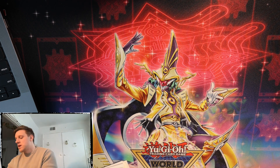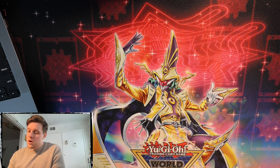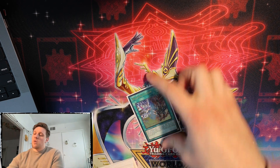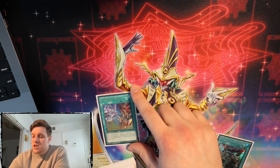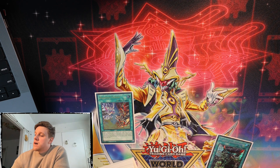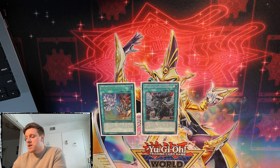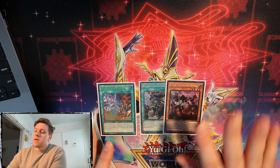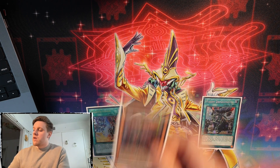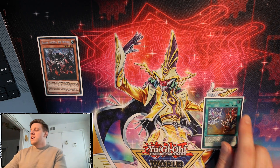Now that we've talked about what she sends, let's talk about her role in combos and how we're summoning her. Our new basic combo with Quen requires Branded Fusion plus Fusion Deployment. The one-card Branded Fusion combo isn't really changed - it usually ends on Mirror Jade plus Lost plus Albion engrave. But if we add Fusion Deployment or even just Cartesia, we can add Quen to the end board, which is a powerful tool. We'll always fire off Fusion Deployment first and summon Cartesia to dodge Imperms on our fusion monsters.